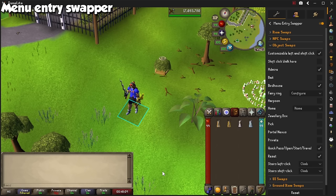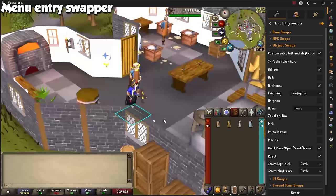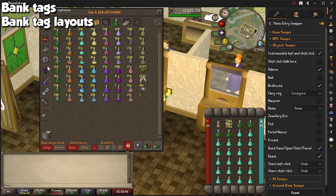Personally, I have my capes set to left-click teleport for quick travel, shift-click teleport on items such as Karamja Gloves or Rada's Blessing to quickly go to Slayer Masters, and the possibilities with this one are quite literally endless. It's not as endless as what has become my number one plugin, or well, plugins in the entire game - Bank Tags and Bank Tag Layouts.